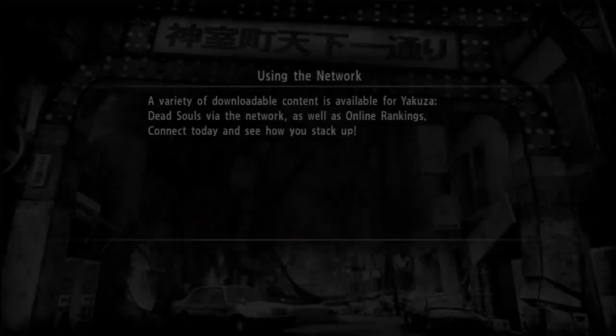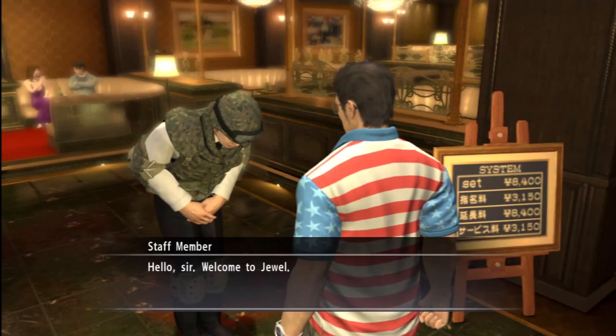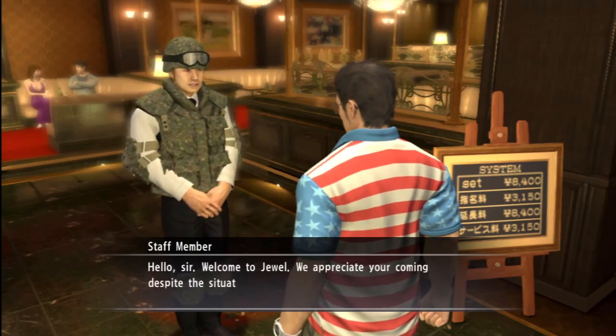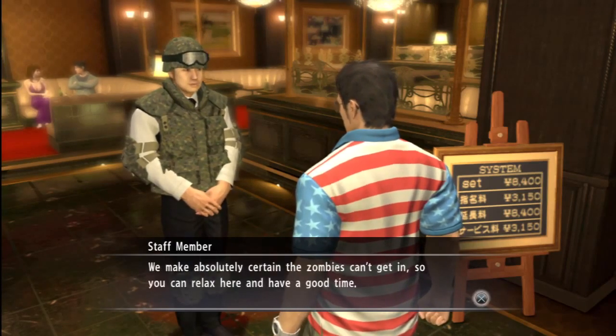So Kiryu notices it, makes threatening motions, and the dude just pulls a ruby out of his pocket and gives it to him. Don't we all have a ruby in our pocket for emergency situations? We can't make this stuff up, guys — this happens in Japan all the time. Here we go — the real hostess club. We think this place is legit because it's got an armed guard at the door. Hopefully there's no zombies here.